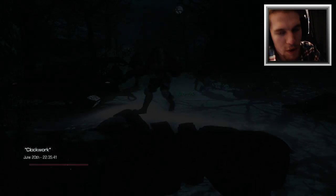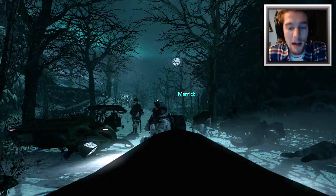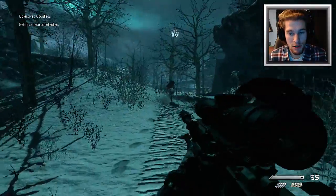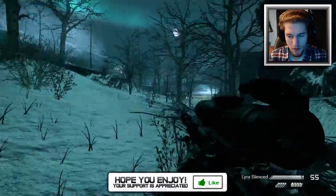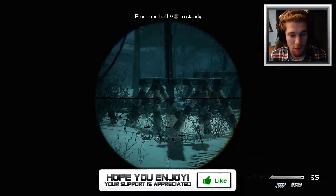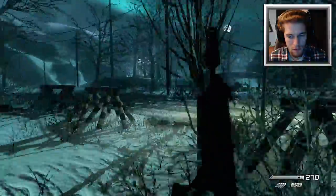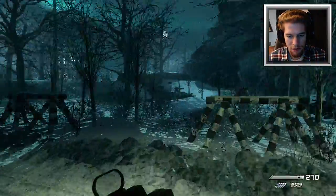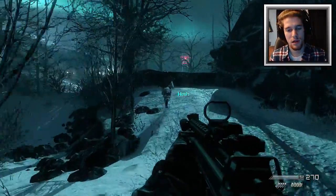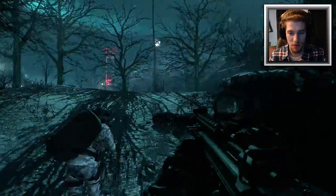Yo, what's up guys, bringing you some more Call of Duty Ghosts campaign walkthrough. This mission is called Clockwork. We're gonna find out where their missile launch is going. This is a sniper - it's a pretty dope sniper, it's silenced, very cool. I don't know why they don't have the dual render scope in the campaign. I wish they did. My secondary is the SA805. I love how Infinity Ward games have a story - every campaign is always like an interactive story.